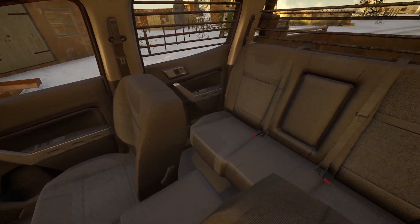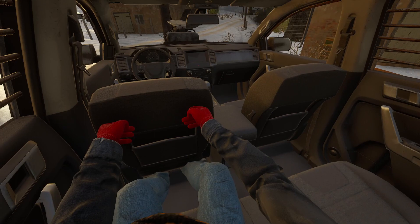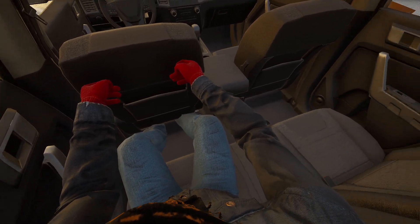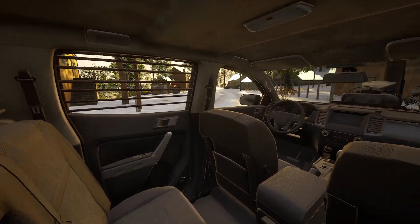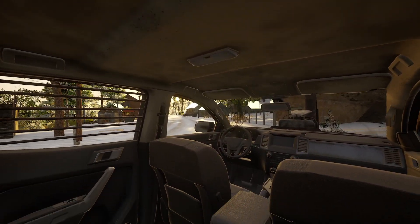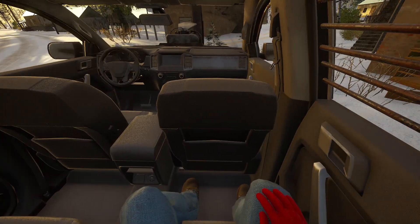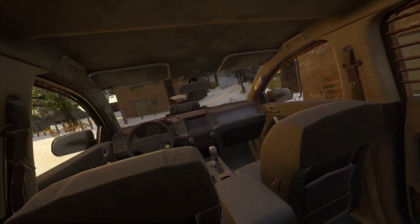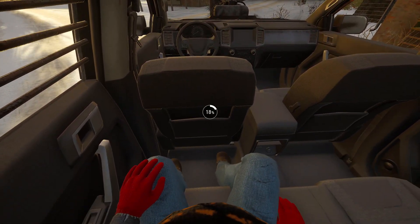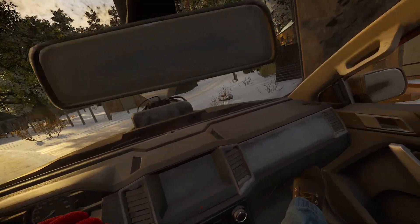If you press F3, we can go in the back — and we can go in the back indeed — but we do not have an animation for it. Then F4 is over here. One thing we are not going to be able to do is jump from inside the car in the back. We can switch between the seats inside of the car. We do not have an animation for front to back yet, but we have an animation for side to side.